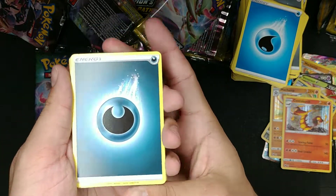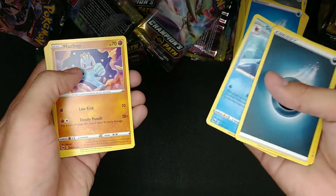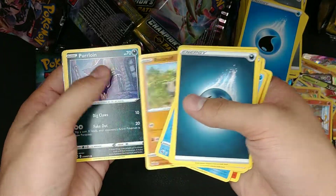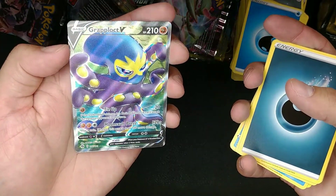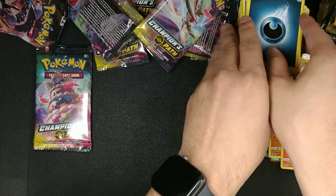Dark Energy, Sonia, Rotom Bike, Sharpedo, Machop, Zigzagoon, Vulpix, Rockruff, Purrloin, Rockruff again — and we've got a Grapplocke. We'll take that.